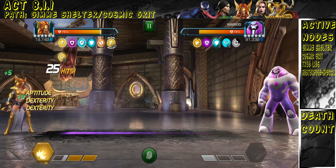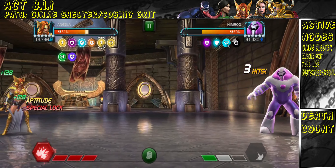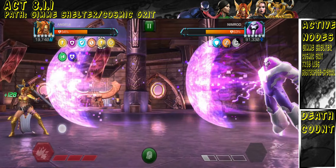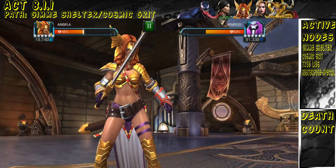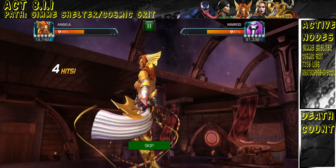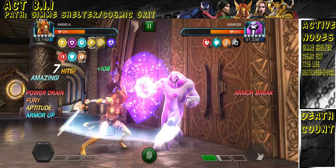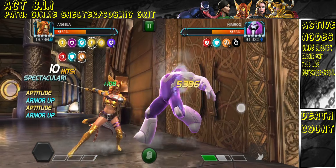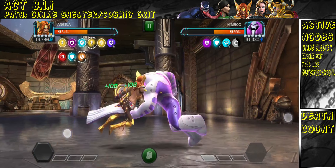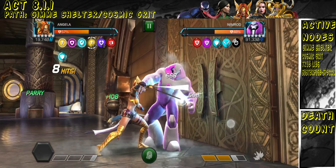Taking on Nimrod gets a little dicey because I decide to hit him while he's unstoppable and get pushed to special three, which gives me two extra aptitudes — but they don't scale as well as ones from Cosmic Grit. Thank god Angela is awakened, so Nimrod's shocks basically have zero duration and do no damage at all. It's essentially a non-issue. I bait his special one so he places the non-damaging debuffs on me.